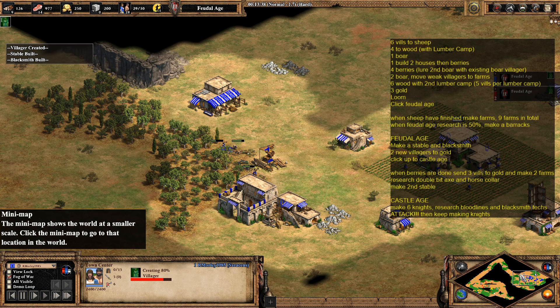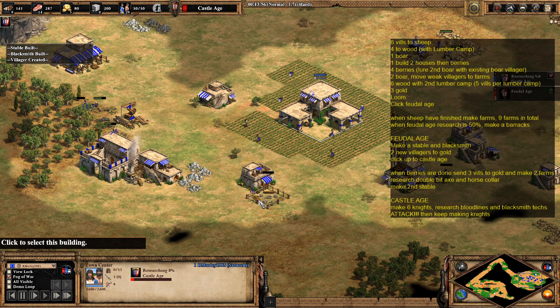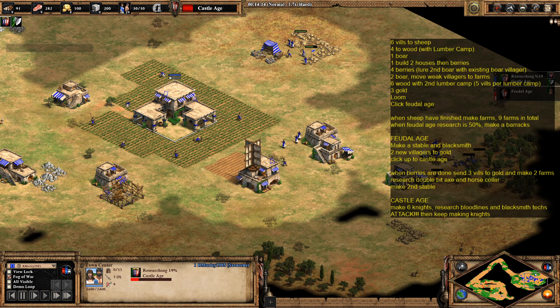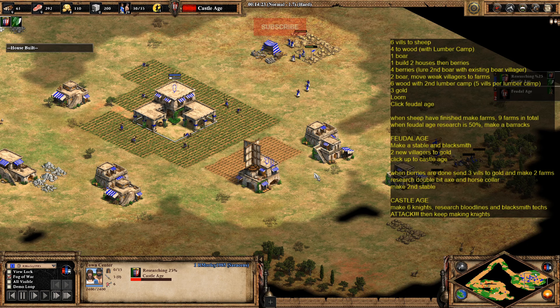At this point we've got quite a decent amount of map information around the enemy base. Once those buildings have been made, send the villagers back to wood. We've now clicked up to the castle age. Get some more houses down — we're at 30 population. Now you want to start looking at getting double bit axe and horse collar, and any villagers you've finished with at the berries should make two farms, with the other three going over to gold.